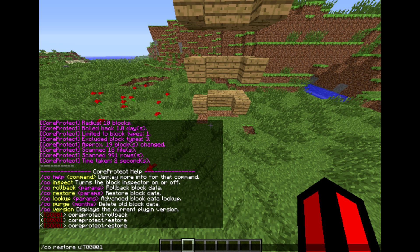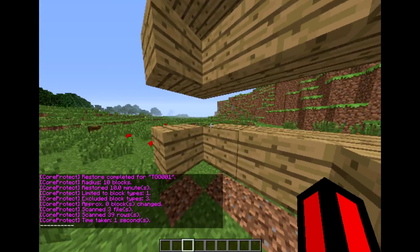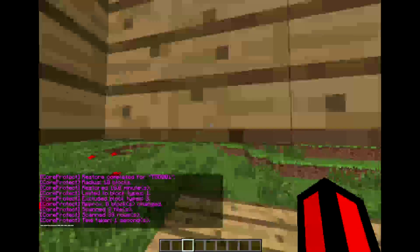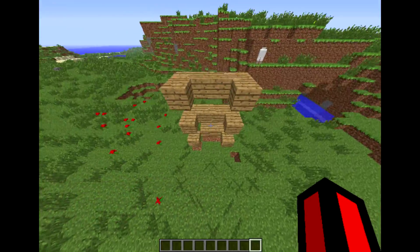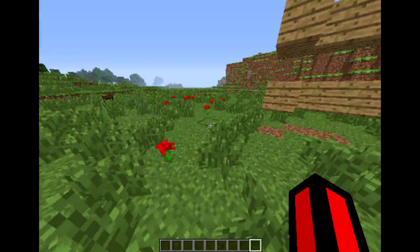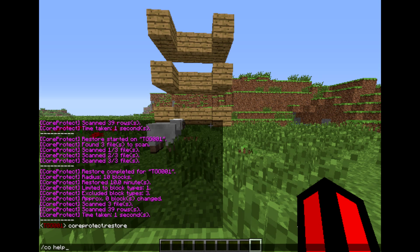I think this is a good case to show it. I just broke that block. You'd do u colon username, t colon — let's put 10m — then b for blocks, put 1 for stone, exclude 3, and radius 10. I think it will put it back. I'm actually not too sure about this one, so sorry — I didn't get into restore too much. I think it's supposed to restore blocks that were broken.